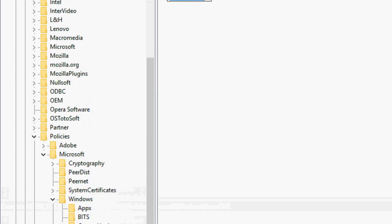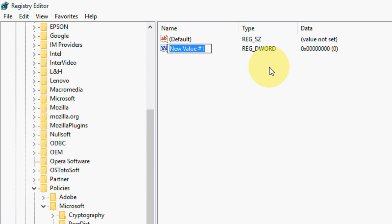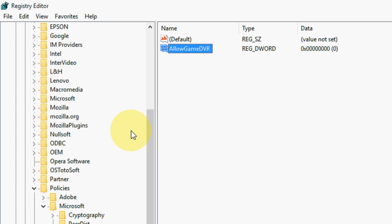Select DWORD 32-bit value. Now rename this AllowGameDVR. Right-click on it, click Modify, and set the value to 0. Click OK. Hopefully this will fix the problem.